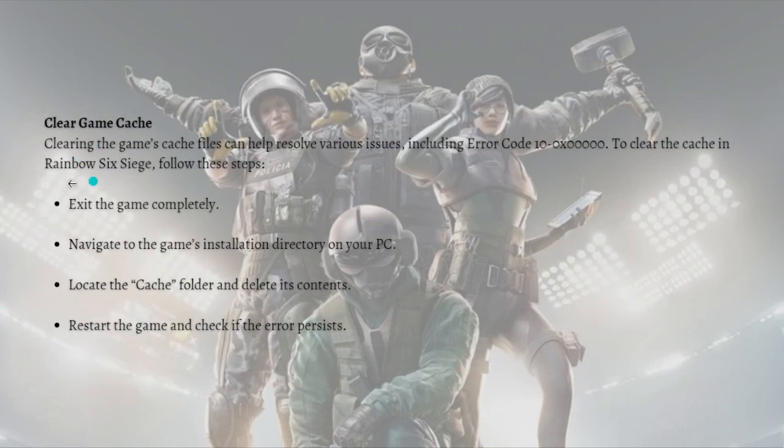Next, what you can do is clear the game cache. Clearing the game's cache files can help resolve various issues including this error code. To clear the cache in Rainbow Six Siege, first exit the game completely, navigate to the game's installation directory on your PC, locate the cache folder and delete its contents. Restart the game and check if the error persists.